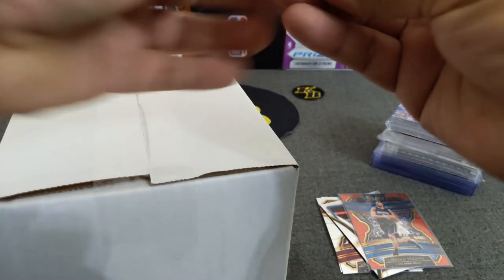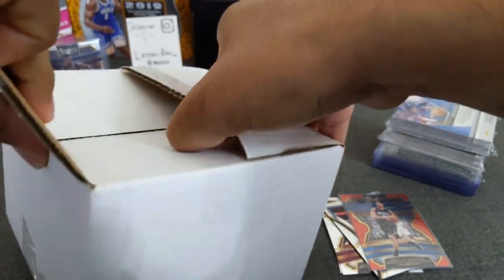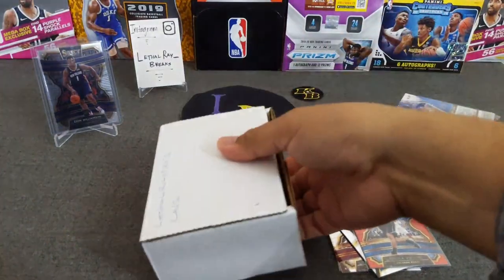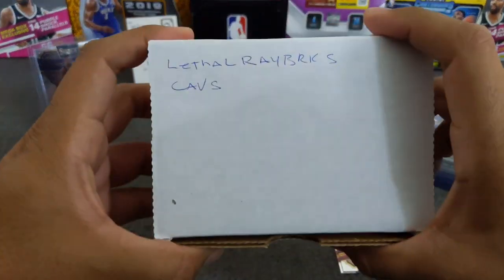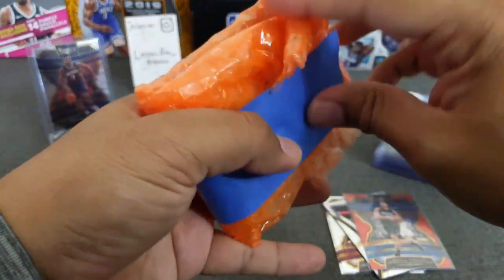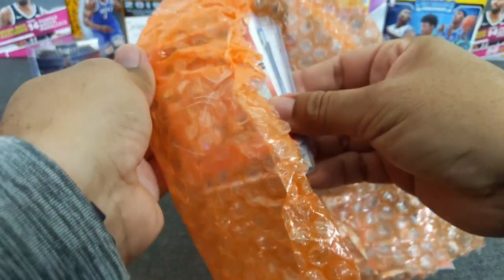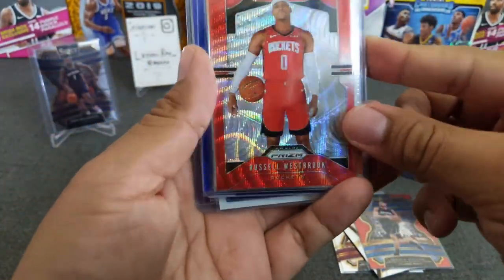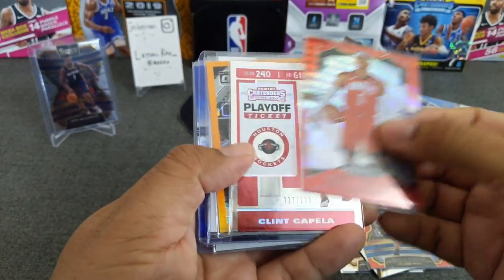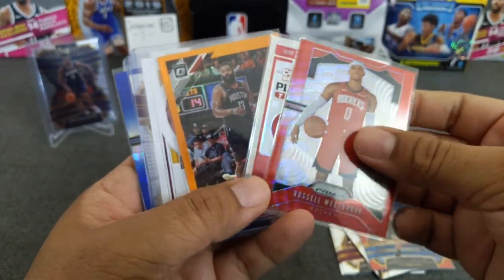Now let's go with DMZ Collectibles. This is one I've been wanting to open for a while. I hit some okay cards in this — I hit the Pelicans too on one of the breaks. Here's the box. So I'll just fly through these — they were random breaks that I did. I think these are the Rockets — I hit a numbered 1/199 Clint Capella. If you guys are interested in any of these, please let me know, hit me up on Instagram.